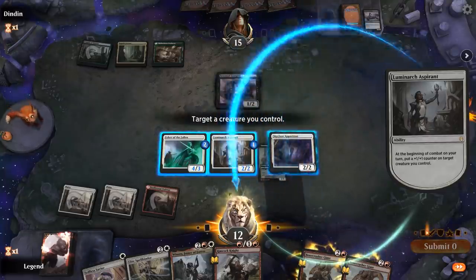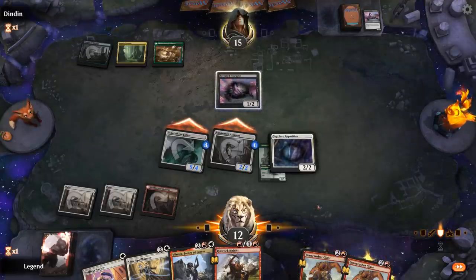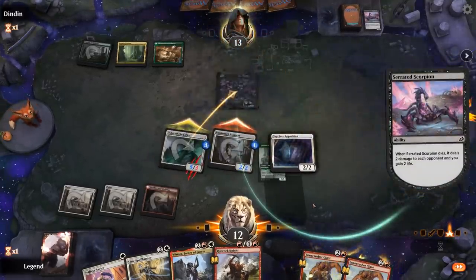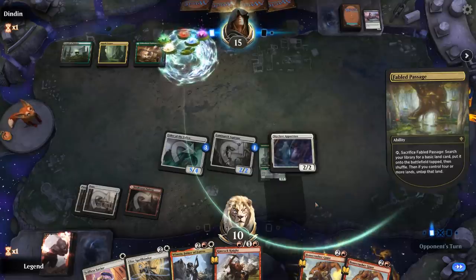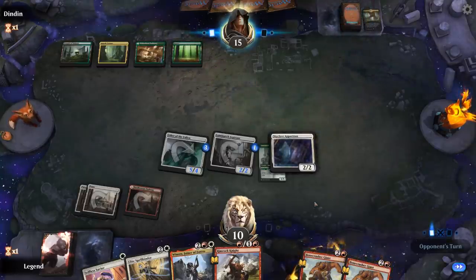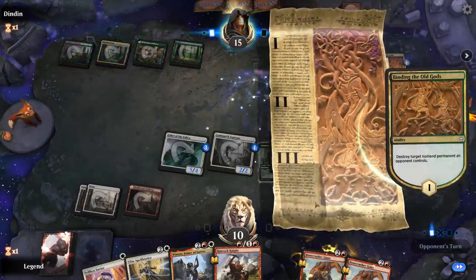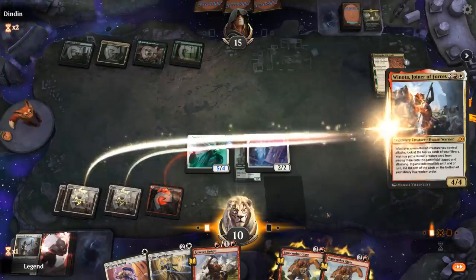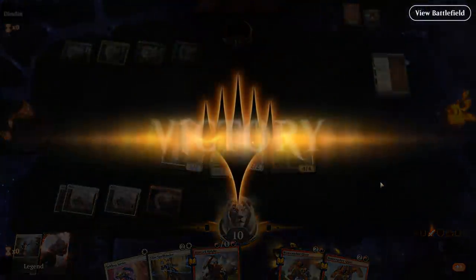We put another counter on Usher to diversify. We're down to 10 life, and the opponent found our fourth land. The opponent plays Spellbinder and grabs our Aspirant. We still have our two non-humans for Winota and hope to hit Blade Historian to end the game — but we don't even get to find out. On to the next one.